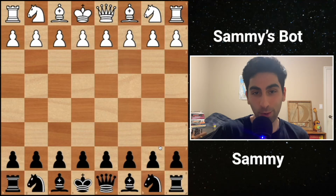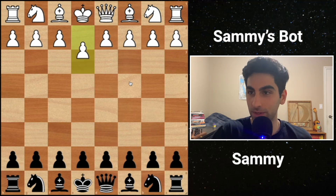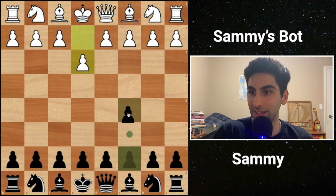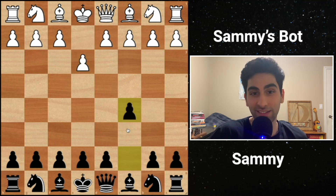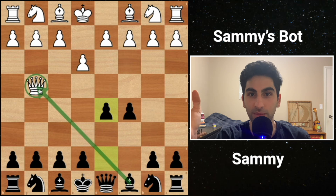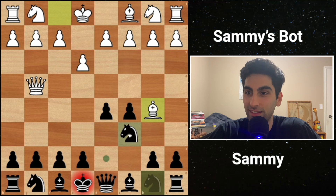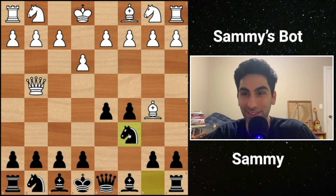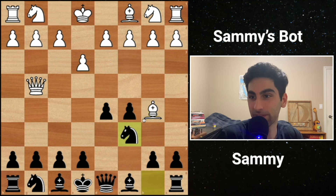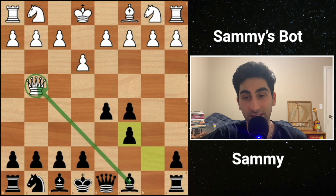I figured out how to host it on LeeChess to have a nicer looking board, so we're going to play a game against it and see how we do. I'm going to attack the Queen. I tried to make the engine really care about material - it will not just give away material for no reason. So that was a check. I'm still attacking the Queen, let's see if my engine sees that.